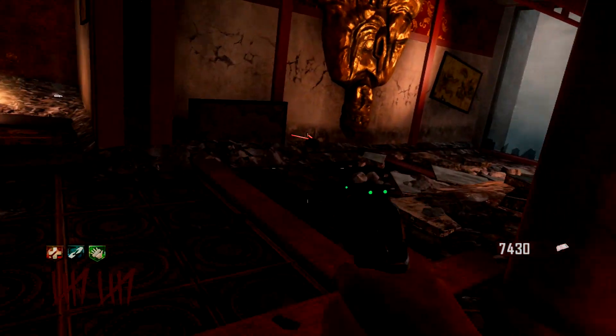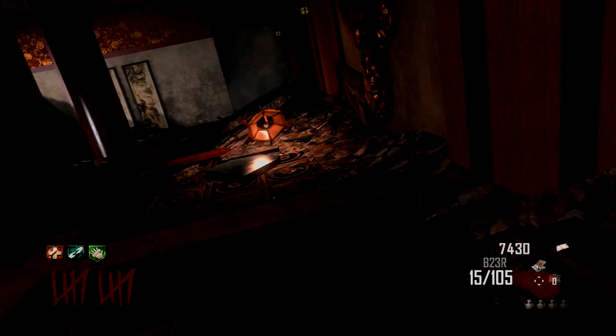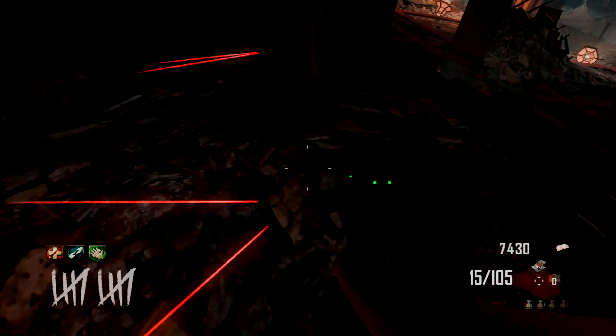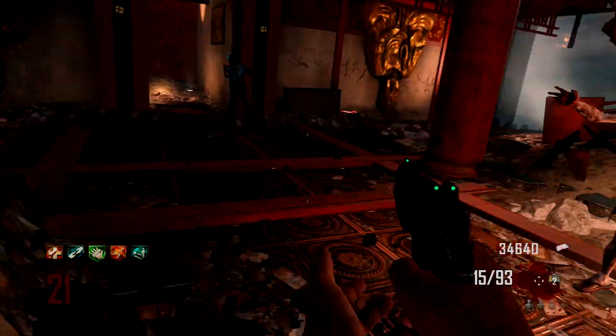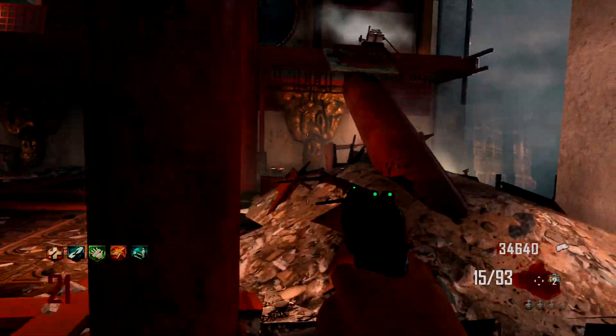Then just keep doing that stretch. Place claymores over here — or any spot away from zombies — just in case, and once the round starts place more claymores so the zombies don't rush you. Once you feel confident on perks, save some zombies and run around to buy other guns that you deem necessary.